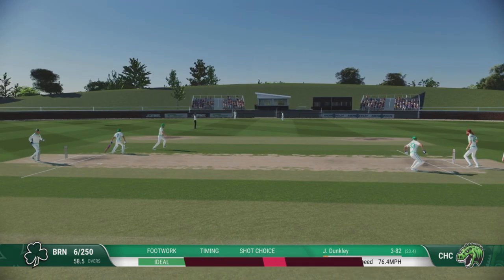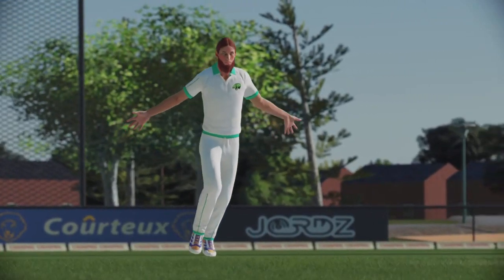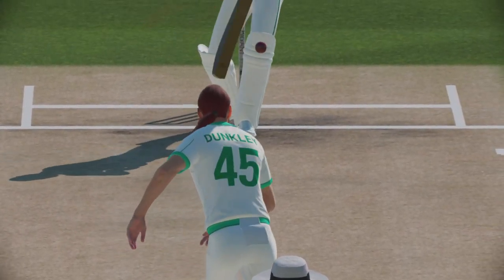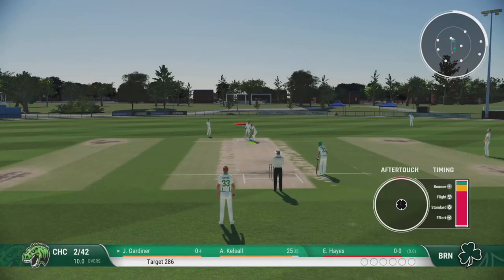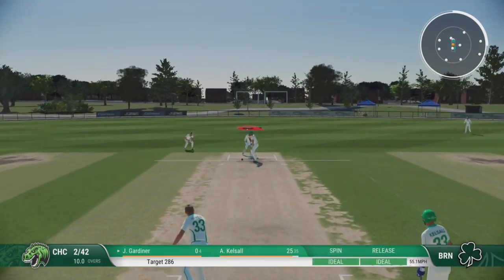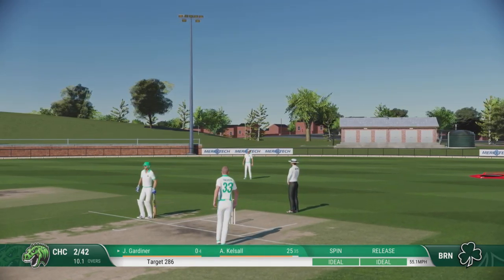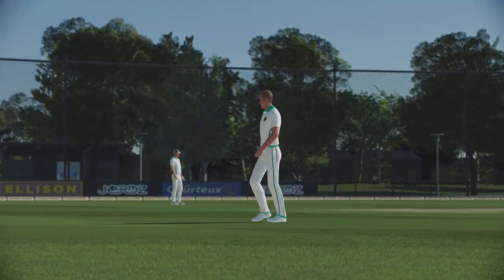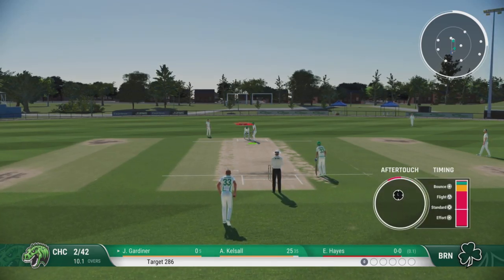It's gone straight to him. Well taken — had a lot of work to do and held on. It's out! Out at the boundary. They find themselves seven wickets down on this bowler. Looking forward to seeing what they can do — their target is 286 and my job is to prevent that from happening. Quick onto that in the infield.